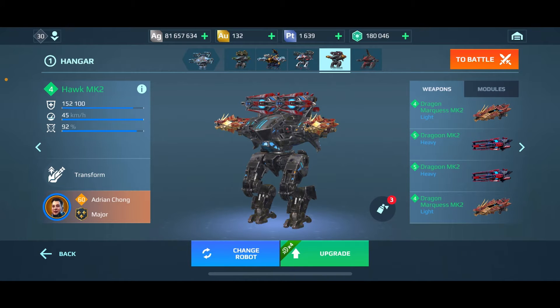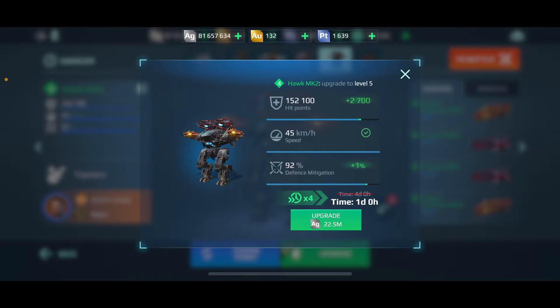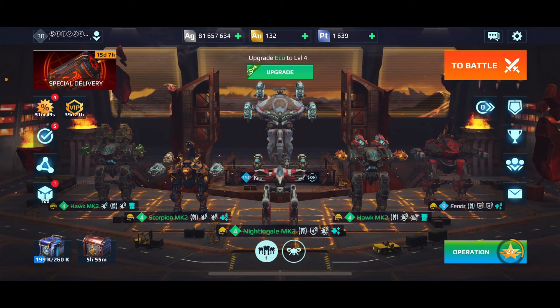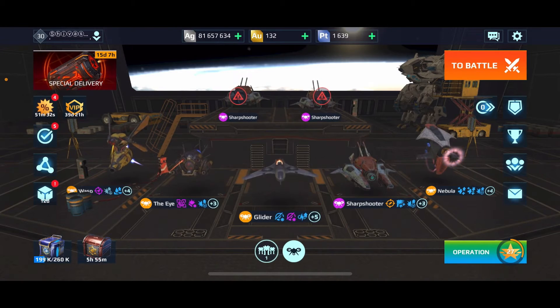This is a pure nerf-prevention strategy. If I were to continue upgrading this Hawk seven more levels, that's seven times 22 — 140 million times four — you're looking at 500 million silver for an MK2.12 hangar of four bots. That doesn't make any sense to me; I like variety.